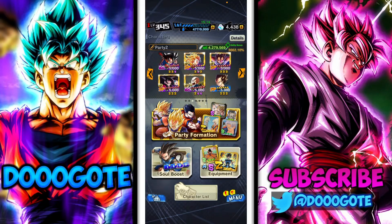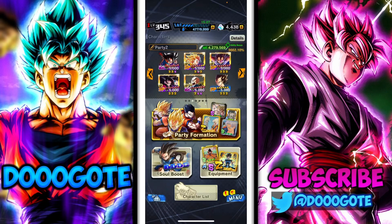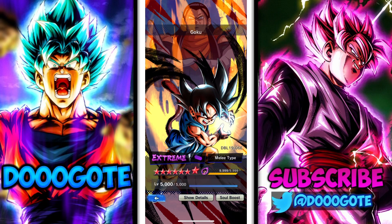In this one we're gonna be quadruple zenkai buffing EX Kid GT Goku. He can be quadruple zenkai buffed by Super Saiyan 4, Super Saiyan 3, Scourgeeta, and EX Coolant buffs — double defenses for extreme purples, so yeah, extreme Kid Goku.